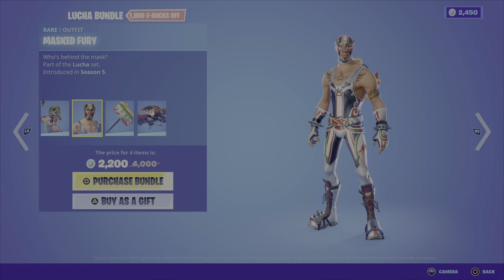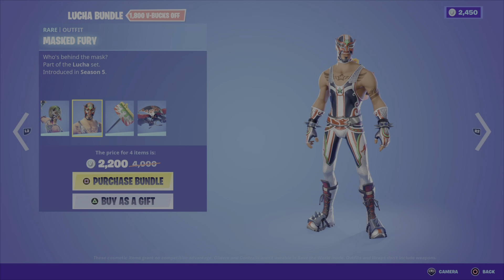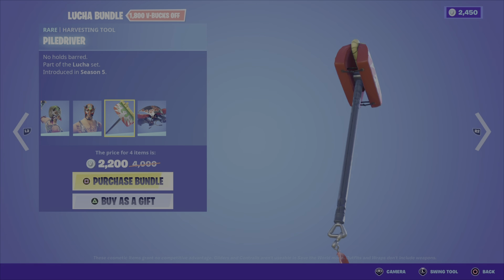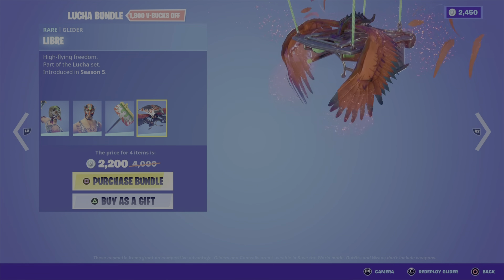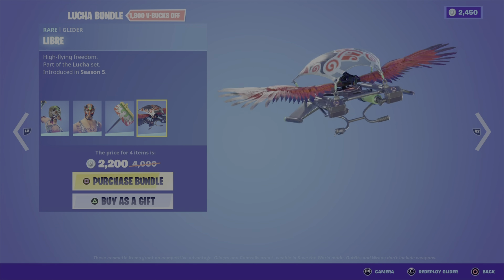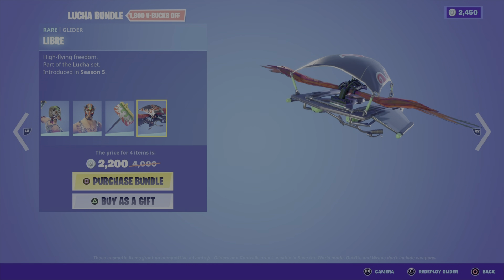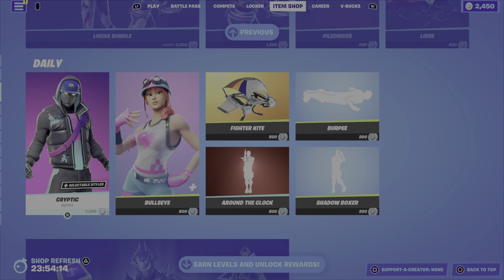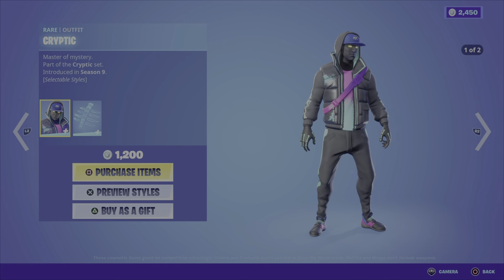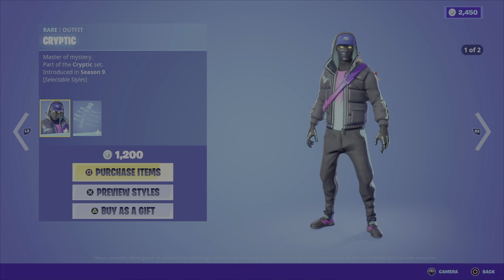Next up in the featured category we have the Lucha Bundle. First up is the Dynamo outfit from the Lucha set of Season 5 — not too bad. We've got the Masked Fury outfit, the male version. Then we've got the Pile Driver harvesting tool — kind of a weird looking harvesting tool, but goes with the theme and matches the outfits well. Then we have the Libre Glider — it matches the outfits but it's okay. It's 2200 V-Bucks for this bundle and you can also pick up the items individually.